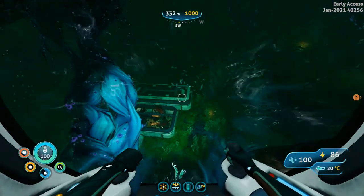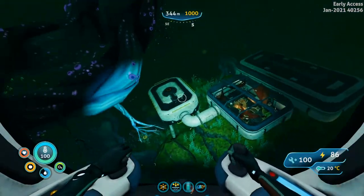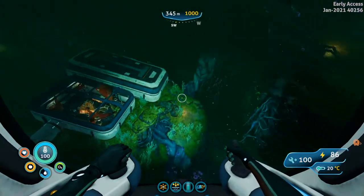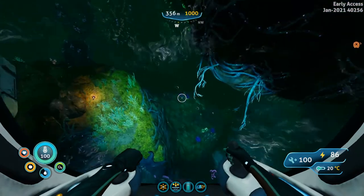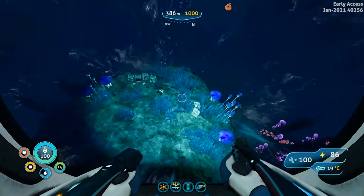Here we have Marg's base appear before us. As you'll see, we've got three rooms to this base: a moon pool, main room, and large room. What you want is to go down on the right side of the large room, and you are going to see a little bit of Alterra tech down here — some boxes and crates.